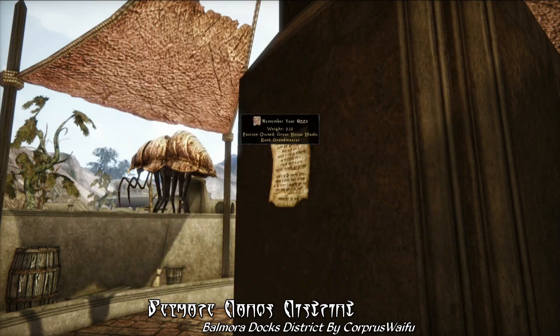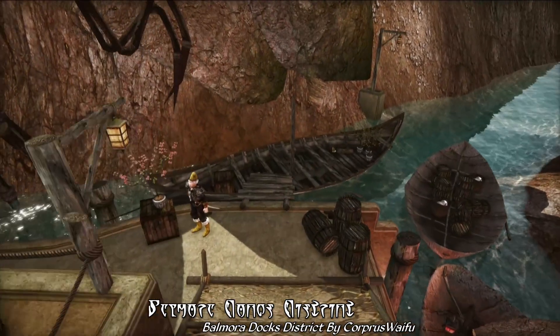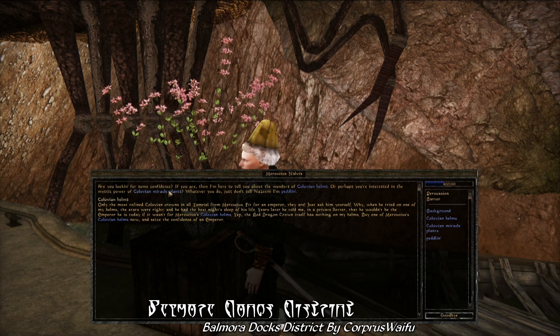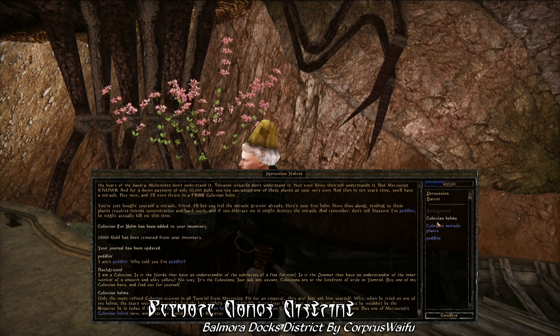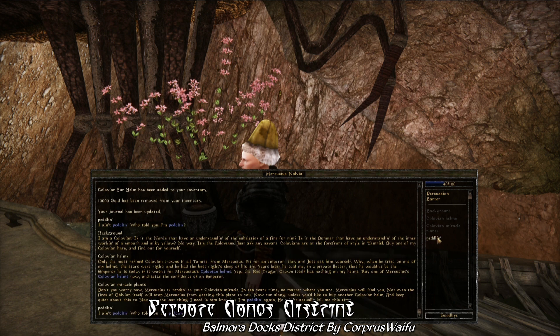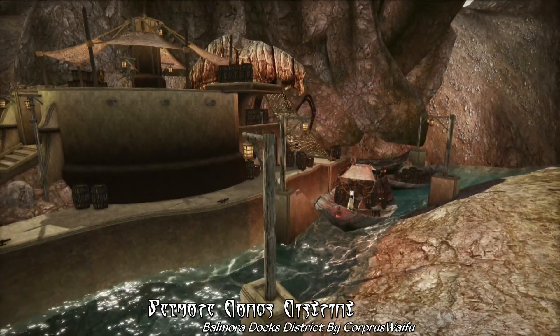Which brings me to another detail with this mod, and that's the fact that all the new NPCs here have just a bit of new dialogue, some more than others, but all with at least a line or two of dialogue relating to the docks district. You'll even find a merchant trying to peddle Clovian furhelms as some sort of medical cure-all, for only 10,000 gold a pop. And while there's no real quest here, there are some fun scripted events, and overall this is just an incredibly impressive mod for being built in a mere 48 hours, and a really great addition to Balmora.